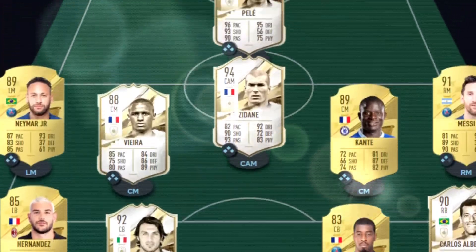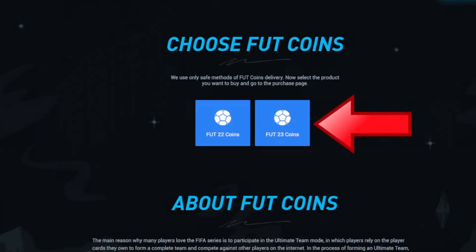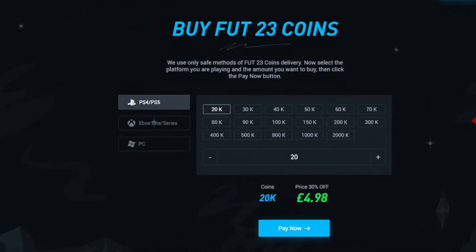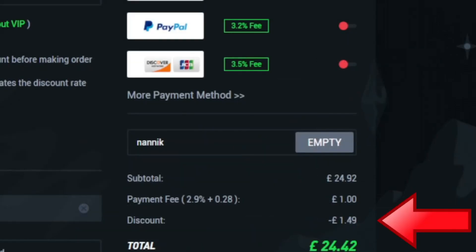If you're tired of playing sweat teams, make sure you go to Alt, select Foot Select Foot 23 Coins, choose your console and how many coins you'd like to buy, select your payment method, and don't forget to use code NANIC for six percent off on all orders.